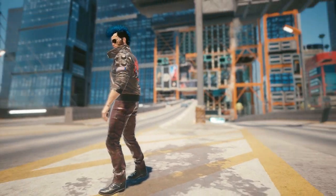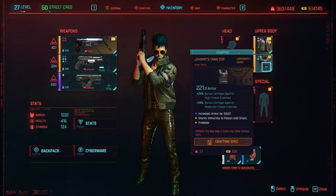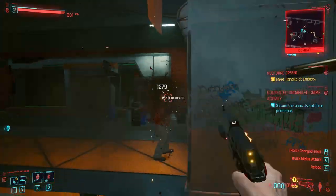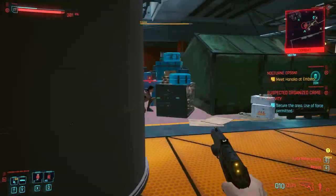The tank top you can acquire just by playing a main mission called Tapeworm, found a good chunk of the way through Act 2's missions. Just play through the game, complete that mission, and you'll be given Johnny's tank top which you can equip in your inventory. Then once you've completed that, that's when it all really kicks off — you're given a side mission which is a very big storyline mission.